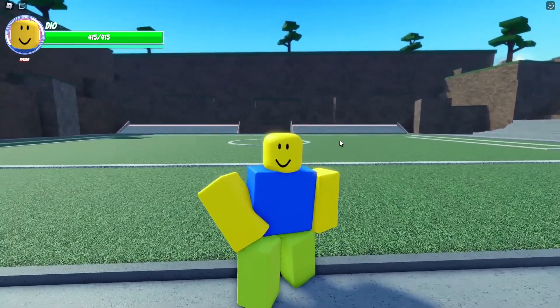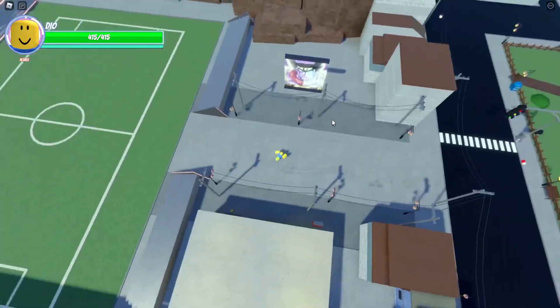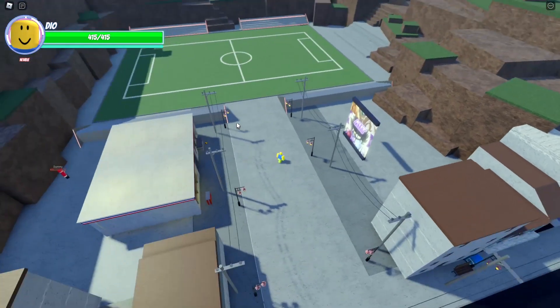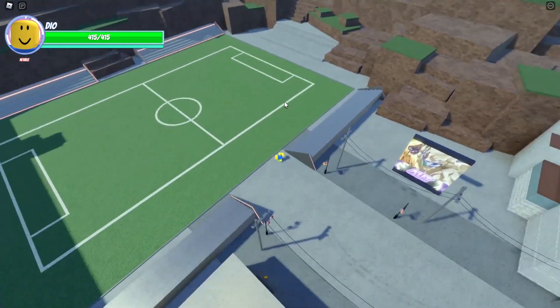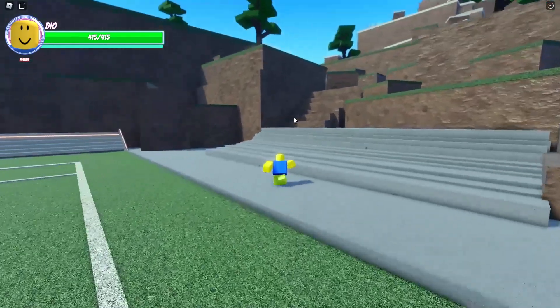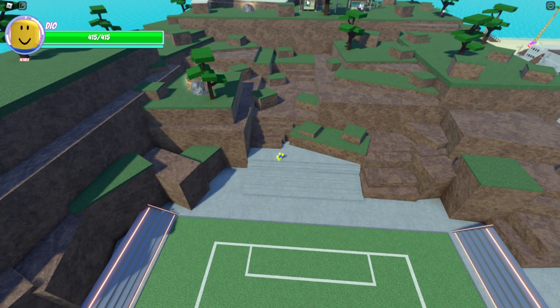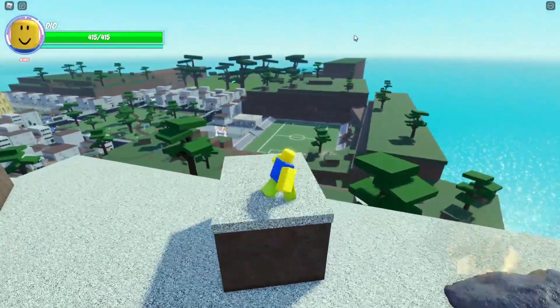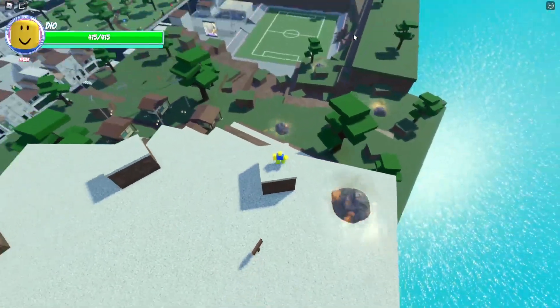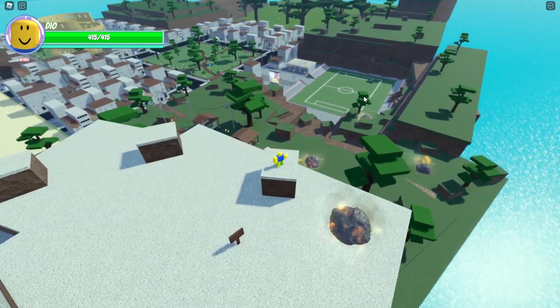First things first, you want to come down this little walkway from the park and then you'll see a football pitch — or soccer pitch, whatever you want to call it. Then you basically just want to get to the top of this mountain. I'll skip to once I'm at the top — there's a pathway if you guys don't already know. Alright, I'm at the top of the mountain now.